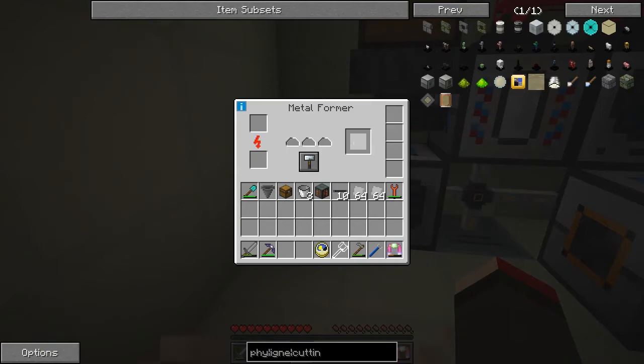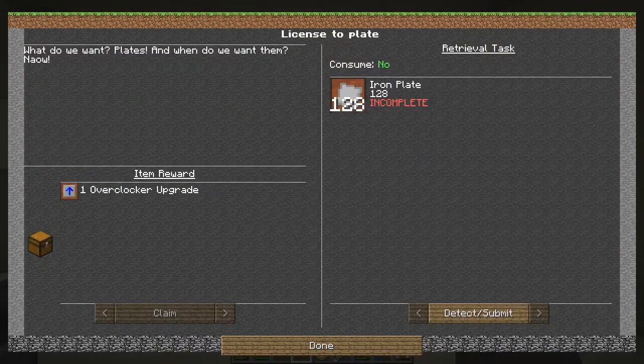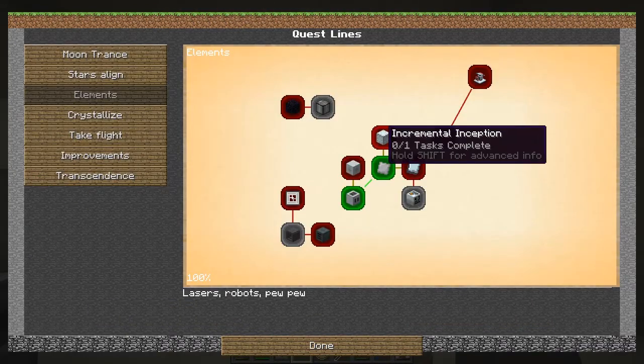Yes we've got our stuff. So now we want to claim that reward. This is this one. Detect submit. And now one overclocking upgrade which is claim. Done. So that then opens up these three.